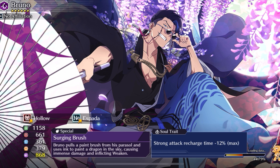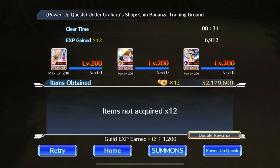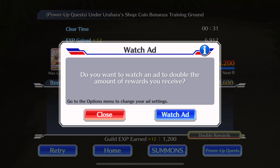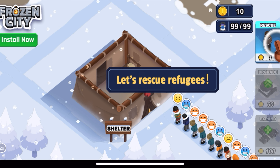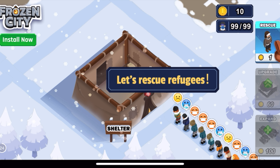Final room — let's just use our special here. Boom, we're done. There you go: 52 million coins. And then if you use your bonus to just double your rewards, you're gonna get a whopping 100 million in a single run.